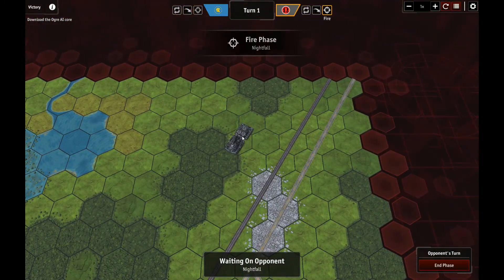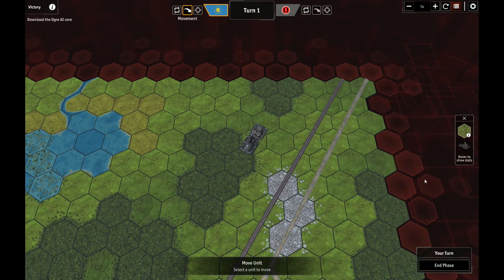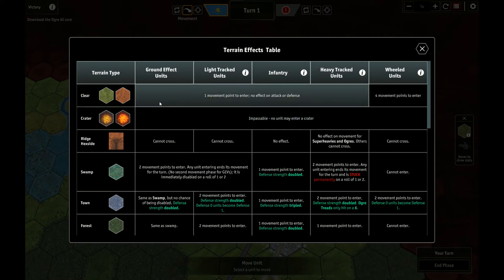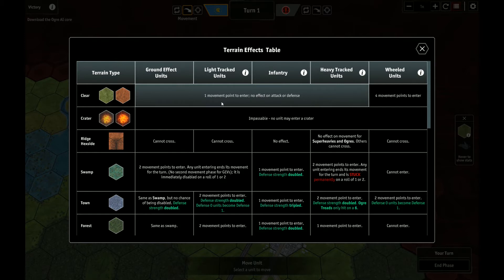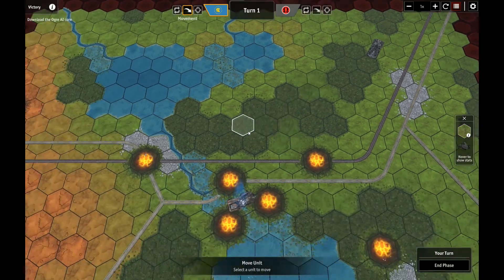Here comes the Mark IV. Now let's try this out. It's our movement phase — if I roll over this now, you can see that little pin has a T next to it. If we press T, it's now pinned and we can roll over it. Terrain effects table — good Christ, was this there all along? We have all the information: wheeled units cost more to move, light track and infantry only one point, no unit may enter a crater, ridge hexside cannot cross, no movement effect for super heavies and ogres. Committing all this to memory will be a big chore, so don't count on me knowing terrain effects at the moment.